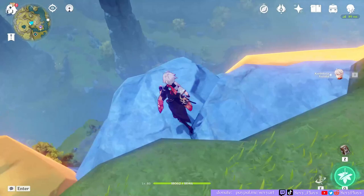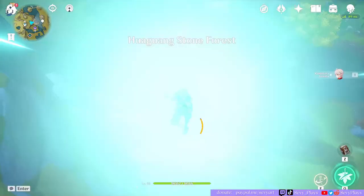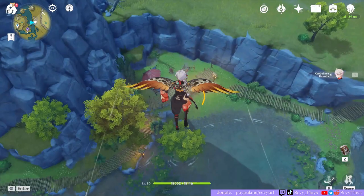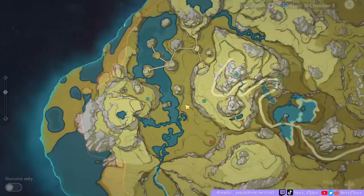We're going to fly again because there's an artifact site to the east of Mount Hulao. You can jump — please don't die. You just got to fly a bit there. It's marked by the little star on our map. If you're a new player, make sure to mark these artifact spots on your map — I like to use the star icon, but mark it with whatever you like. It will help you remember the farming route and grab the artifacts here.